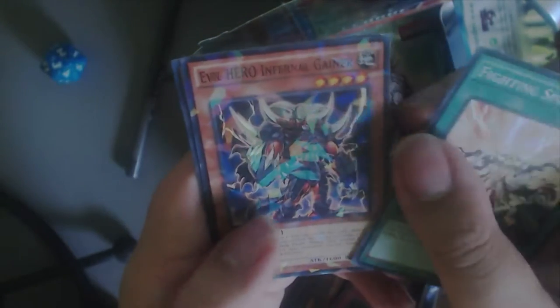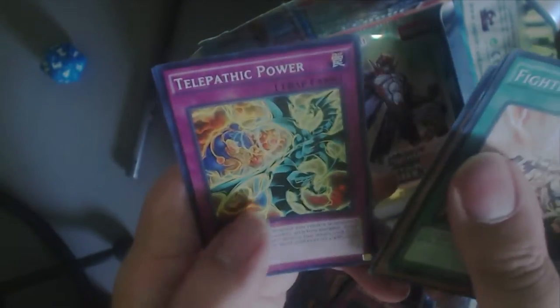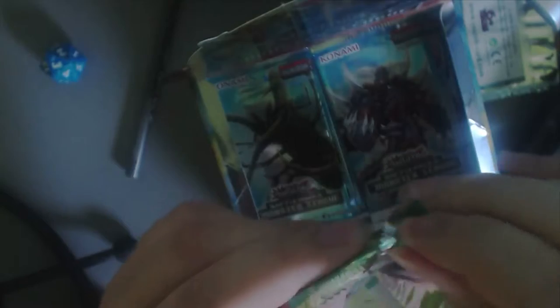Alright, next pack. We have Fighting Spirits, another Evil Hero, Berserker Gorilla — I remember that card. Telephatic Power, Staggen Street Patrol. I remember Berserker Gorilla was so awesome because it had 2,000 attack, and there weren't that many monsters at level 4 that had that much. So I used it quite a few times.